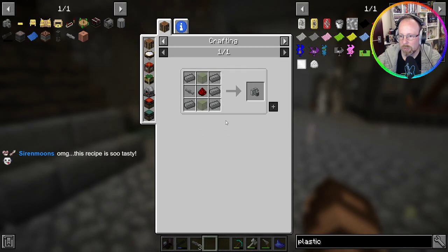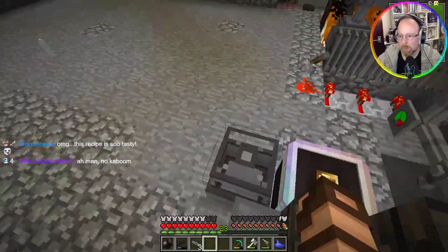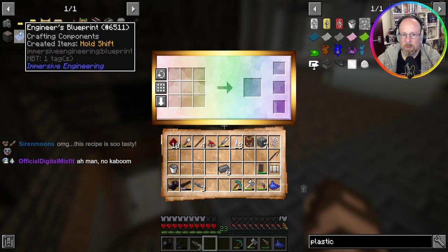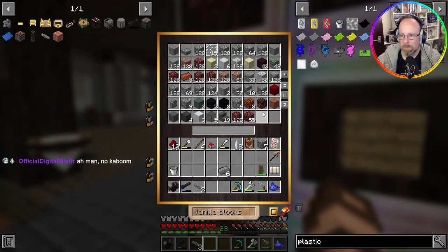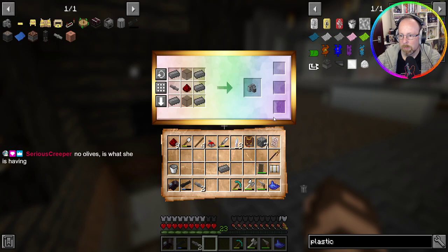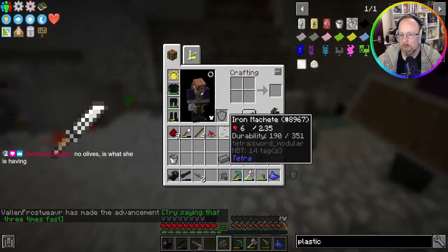That's five compressed iron, a pressure tube, a couple glass and redstone. I have some pressure tubes — I'll go make it quick. Is there any compressed iron? I need glass. I can use some black stained glass.